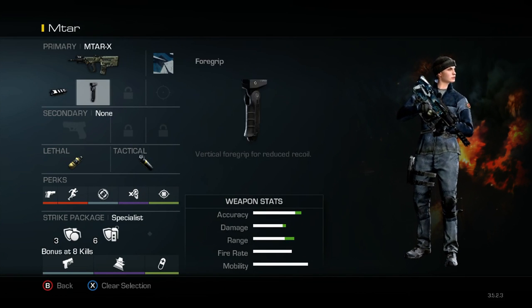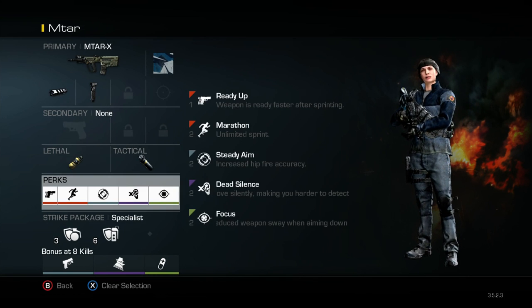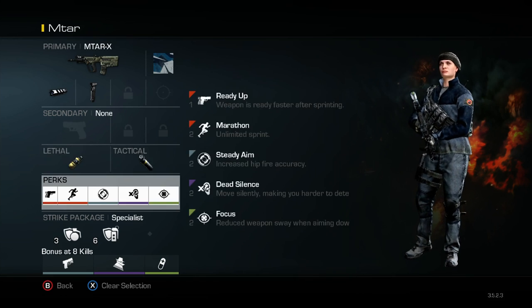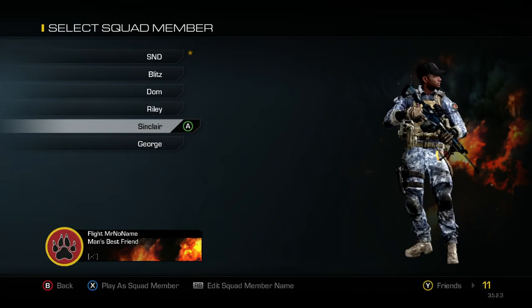Then my MTAR class — remember, this isn't the last one because I've got two more to show you. The MTAR is basically the same thing as my Vector class, it's just better at a distance. It's actually exactly the same except for the weapon — just getting in there quick and killing people.